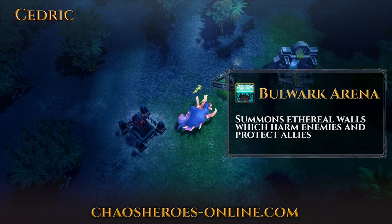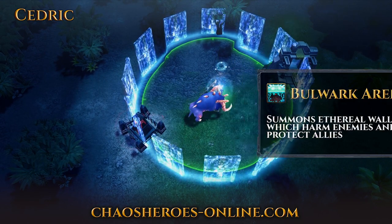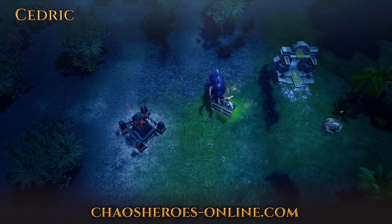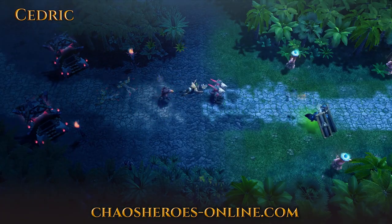Bulwark Arena is Cedric's ultimate. Aethro walls rise from the ground, trapping Cedric and his enemies in a deadly ring. While they do not strictly prevent enemies from leaving the area, these walls damage and slow any opponents who try to pass through them.